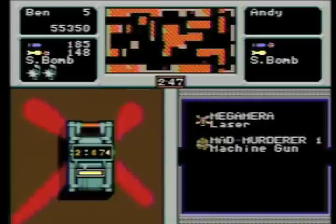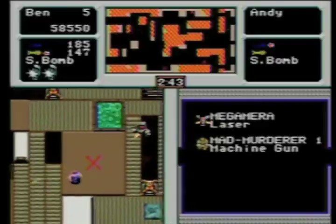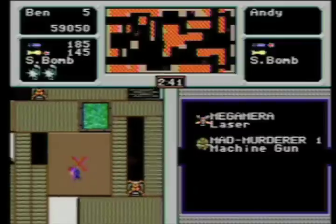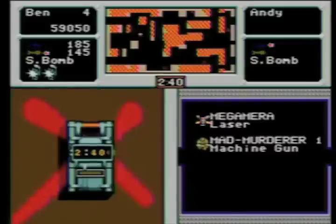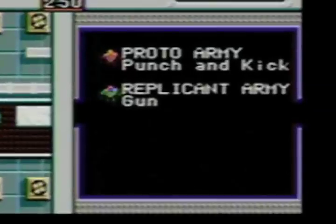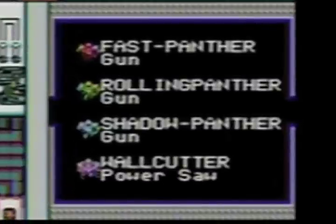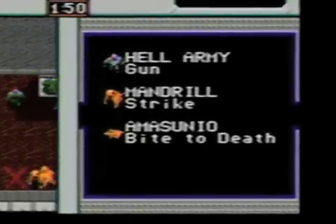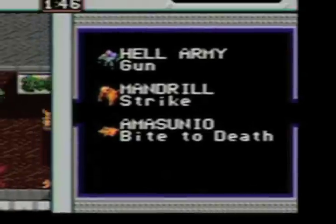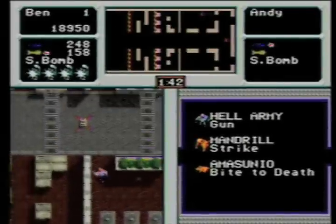The point of the game is to plant bombs on all the red X's and exit the level before the time runs out. But it's never that easy, thanks to a great variety of enemies, some of which have some pretty funny descriptions. Right here we got punch and kick and gun. Over here we have gun and gun and gun and power saw. And then my favorite: strike and bite to death. But it's actually a nice variety of enemies — it's never a dull moment in Crackdown.